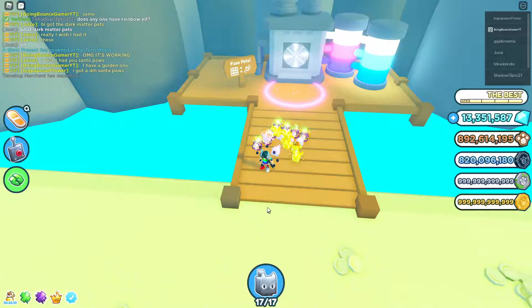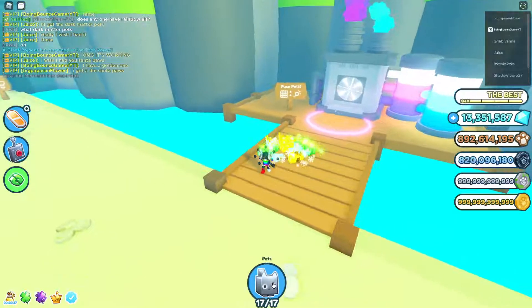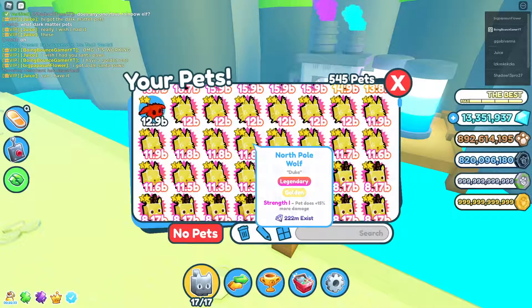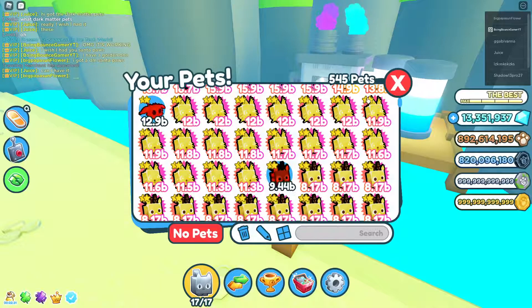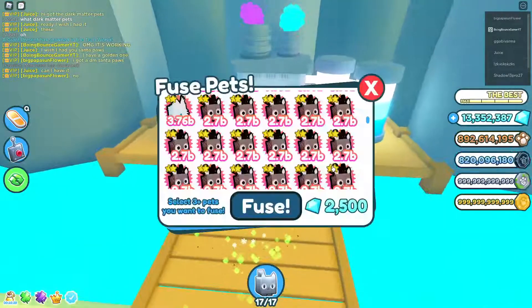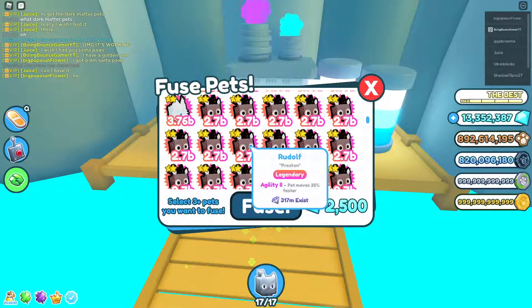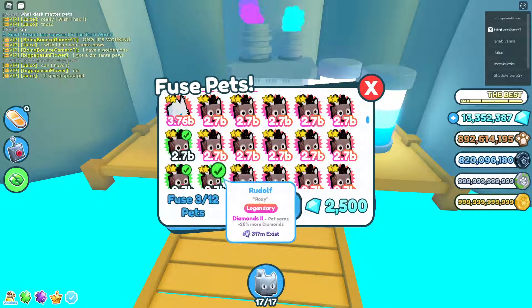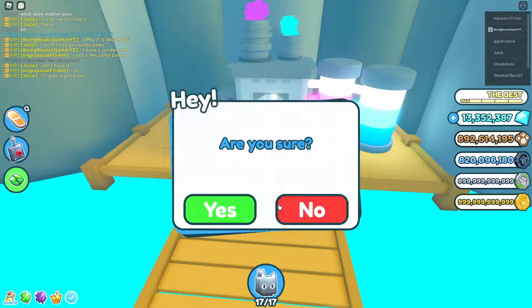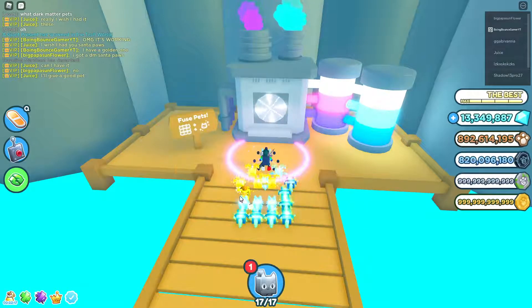Hey guys, I just found an OP fusing method to get Golden North Pole Wolves really fast in this game. So what you do, you go into this machine, you take 12 Rudolphs like I'm doing here, and you fuse them together.